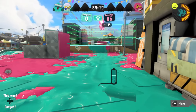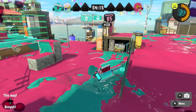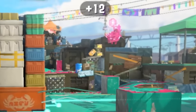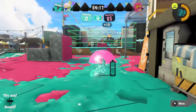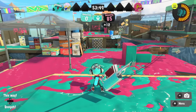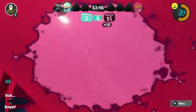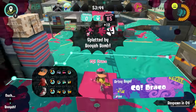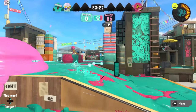Once you recognize a Booyah Bomb is being used, you need to do two things as soon as possible. The first one is to make sure that you have eyes on where it's being thrown from, and the second one is to make sure that you have two safe painted escape routes. If the Booyah Bomb is thrown directly at you, you won't have time to escape it unless you see it coming before it lands and start moving ahead of time, so you need to see where it gets thrown before it starts detonating.